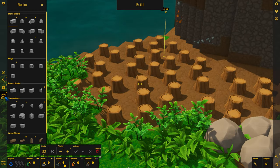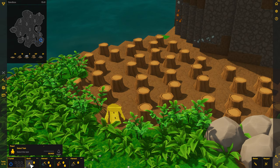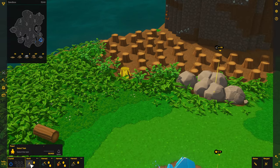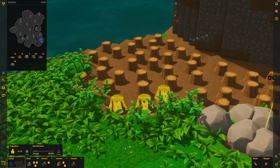You go into the block menu, hold down control, and then click on the stumps that you want to remove. And then accept that. And that goes into the build job, and the Bricktrons will come along and start removing the stumps.